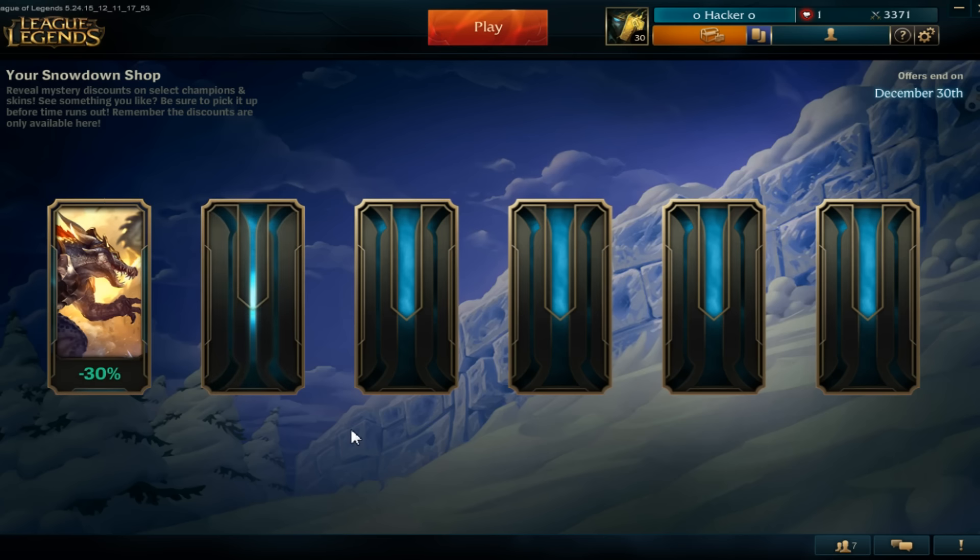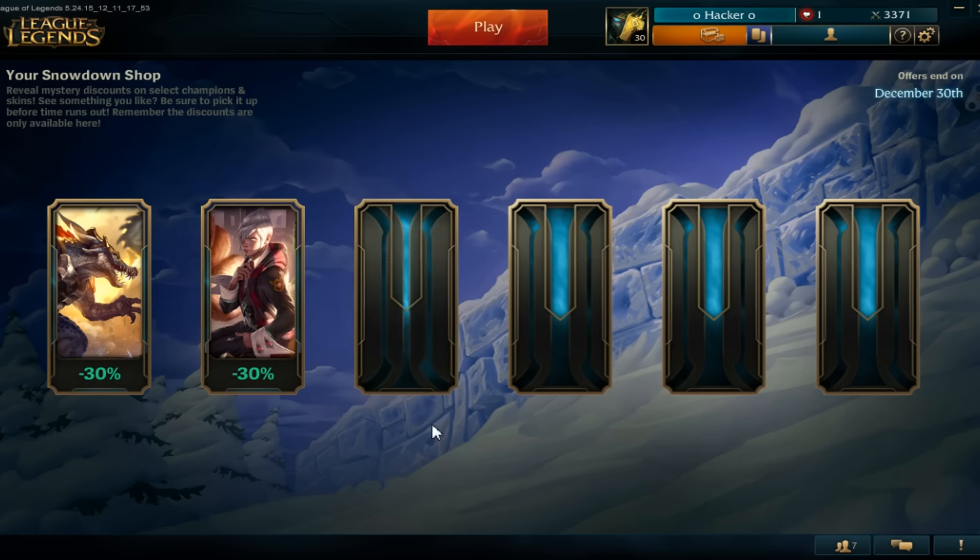I already have a Renekton skin that I love. Vlad — I already have a really good Vlad skin so I don't need that, although Vlad is one of my mains for top lane as well. Oh, did they change it so that it's only for the lane you play most? Whoa — Steel Legion Garen, 30% off though.